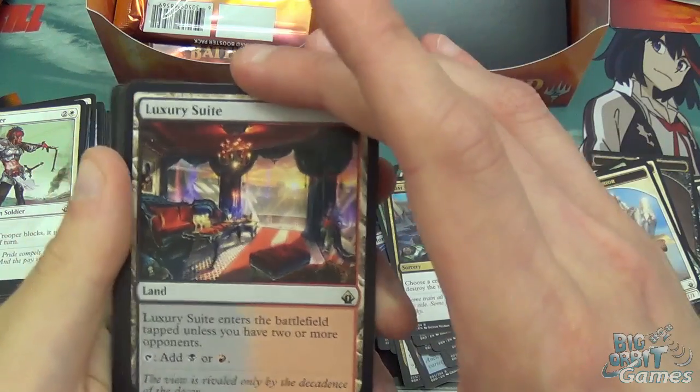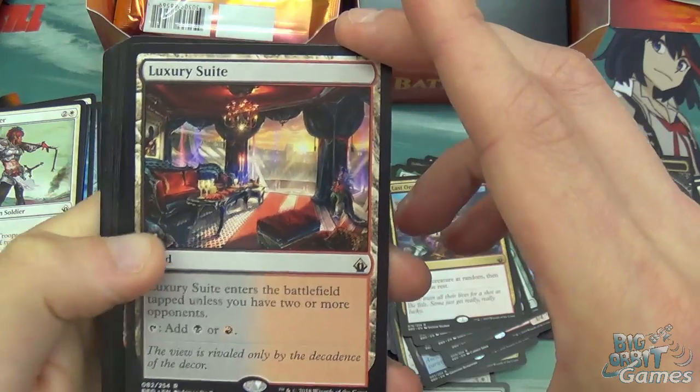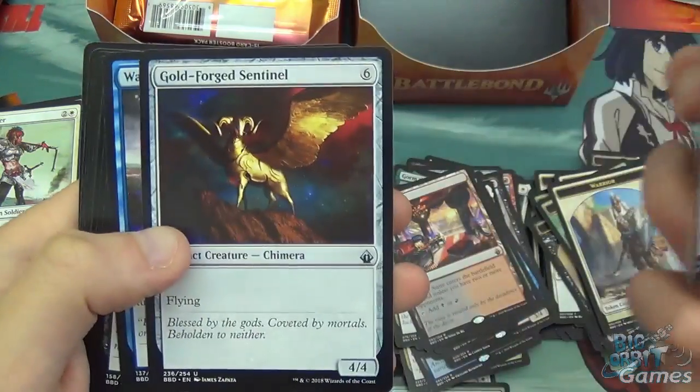Luxury Suite — I believe we've now had all five of the Commander Lands. This is the Rakdos one. Lover Fiend Overlord, Vampire Charm Seeker, and a Gold-Forged Sentinel. And commons.